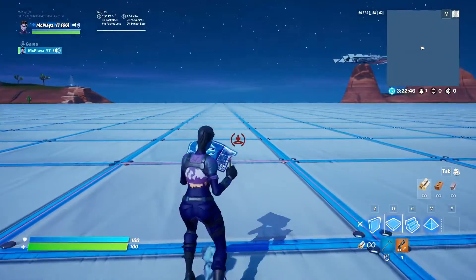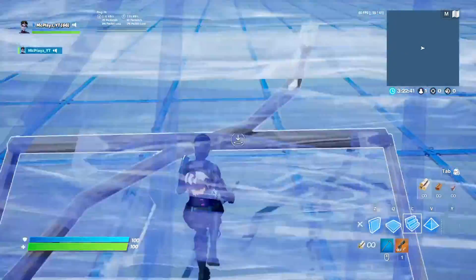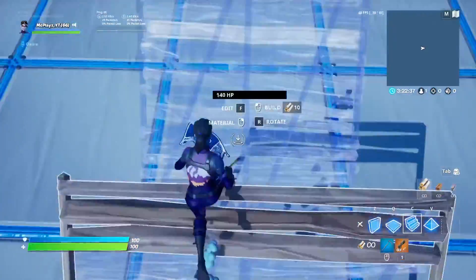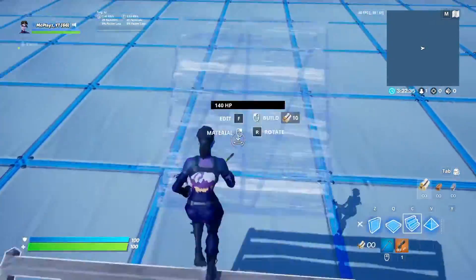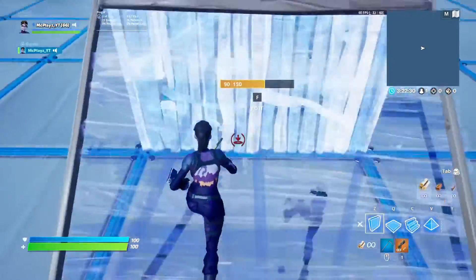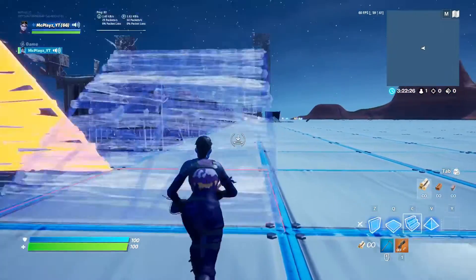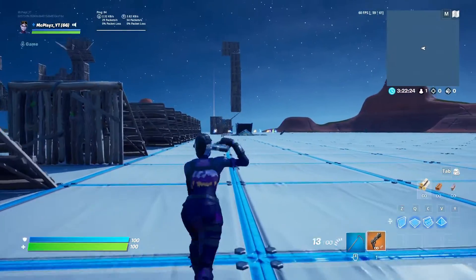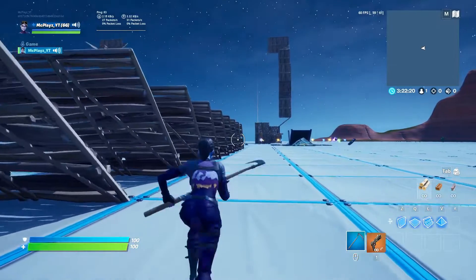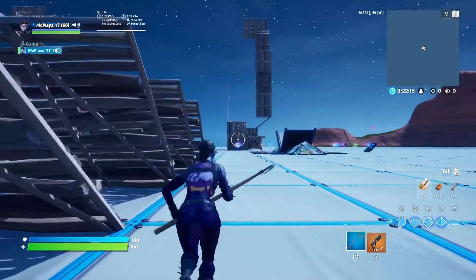We're gonna try to edit some stairs because stairs are actually hard for me. Then boom boom boom boom — okay now I just gotta go all the way. Yeah, I need to stop using scroll wheel and start using the actual number keys and letters. I'll look more into it the more I start playing keyboard and mouse.